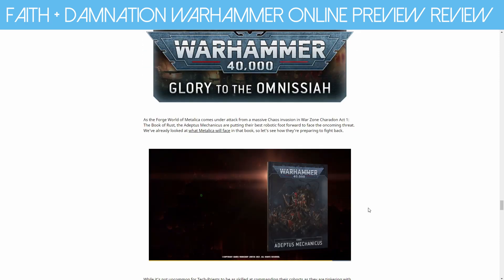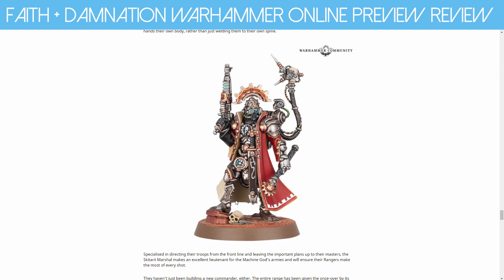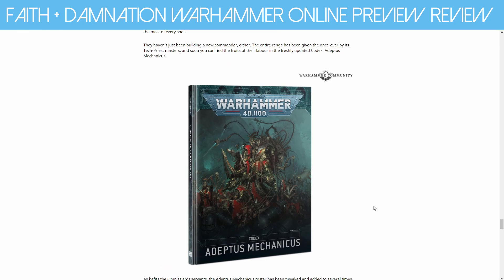Then we get some special Glory to the Omnissiah content. We get a new model we've seen in silhouette — the Skitarii Marshal. I really love the head on this one. We still have the other Skitarii model as well, so it's cool that we're getting more models. We had a lot of new Skitarii models last year with the riders and the weird flying things. And we get the Adeptus Mechanicus codex, which will be cool. I'm really enjoying all the new codexes — there's a lot of lore, extra bits and pieces, and some funky art. This main figure is calling out for a conversion — huge forearms, big backpack with dudes hanging out the side. He looks absolutely massive.